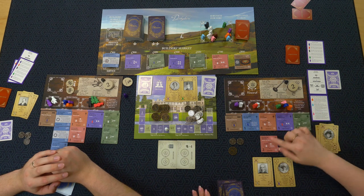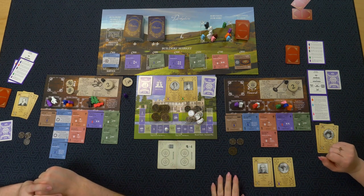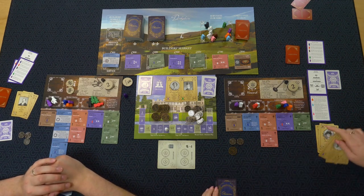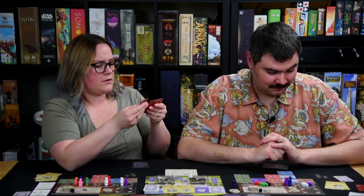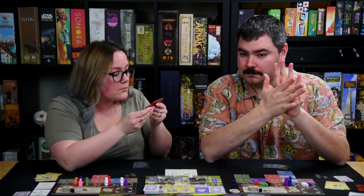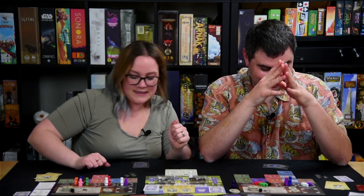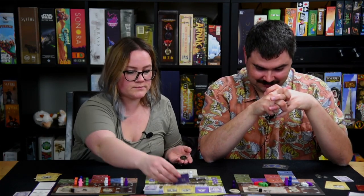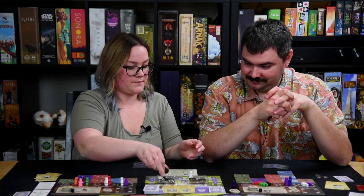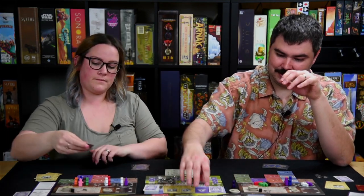I flip the tile. I hope we get red next. I have 500 so I'm going to check my objectives. I'm going to go with the music room — I feel like I got that tile last time and it really came in handy. This goes out and I draw another tile.